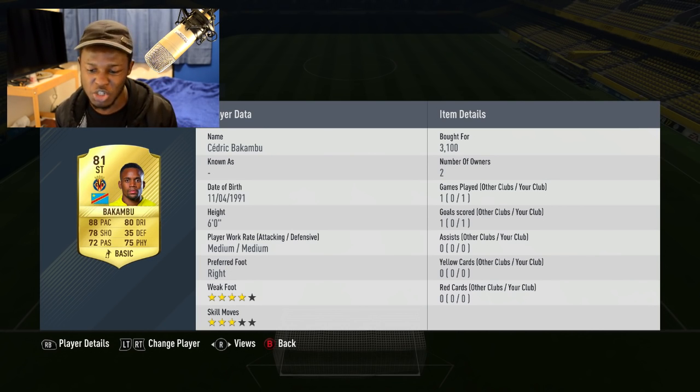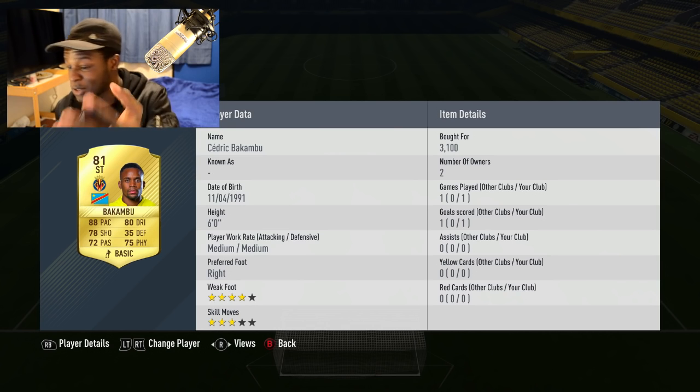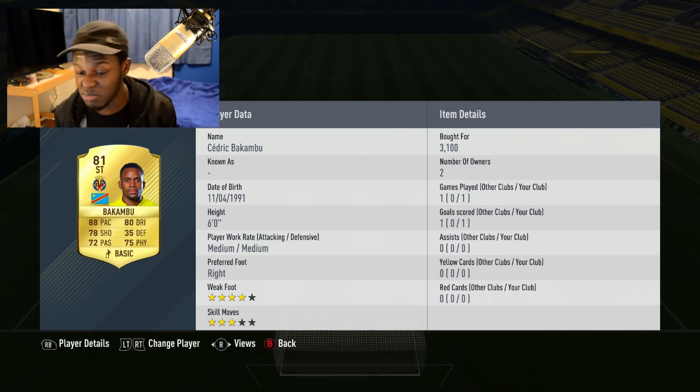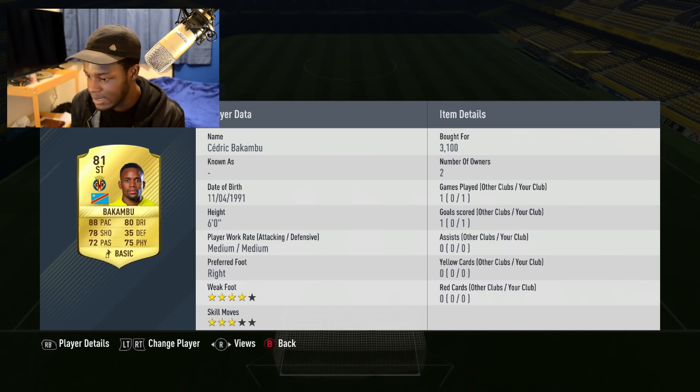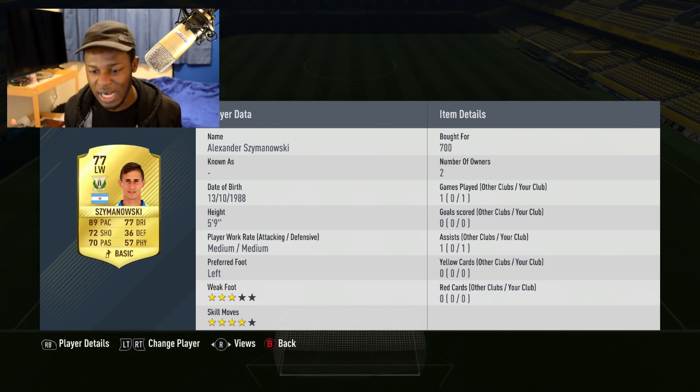At striker we have Bakambu - an absolute beast. Just look at his stats: 88 pace, 80 dribbling, 78 shooting, 75 physical on top of that. Played one game with him, scored one goal, and I know this guy can do more. He's got four star weak foot. Not the best skill moves, but he's six foot so he's pretty much a giant. My wingers can flick the ball into his head or feet and he'll finish it.